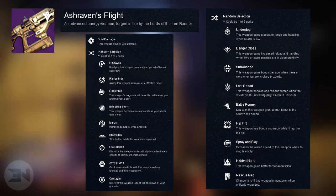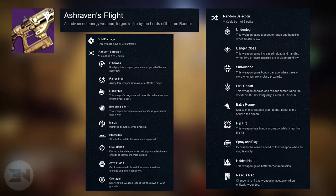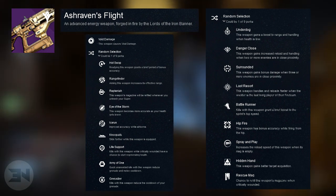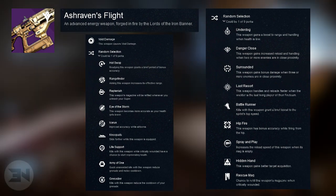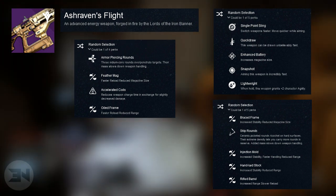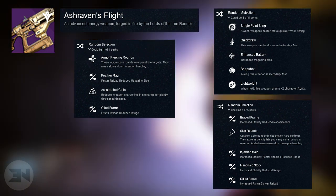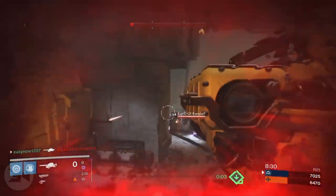Next we have the fusion rifle Ash Raven's Flight — void damage. The first perk set includes: Hot Swap, Rangefinder, Replenish, Eye of the Storm, Icarus, Knee Pads, Life Support, Army of One, and Grenadier. The second set has: Underdog, Danger Close — this weapon gains increased reload and handling when two or more enemies are in close proximity — Surrounded, Last Resort, Battle Runner, Hip Fire, Spray and Play, Hidden Hand, and Rescue Mag. Perk options also include armor piercing rounds, accelerated coils — which would be insane — feather mag, oiled frame, single point sling, quick draw, enhanced battery, snapshot, lightweight, braced frame, skip rounds, injection mold, hand laid stock, and rifled barrel.